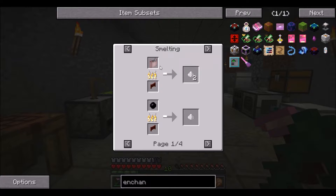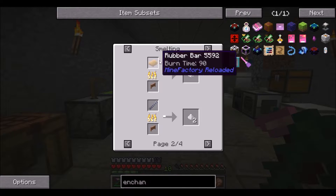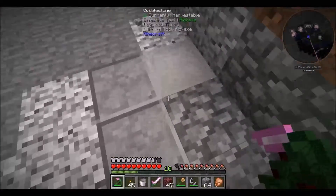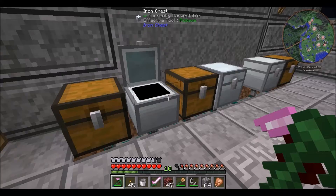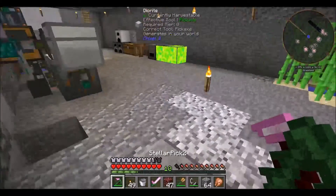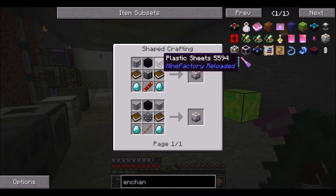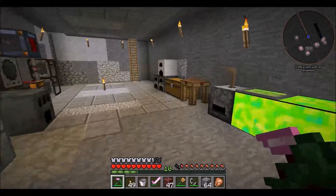First we're going to need some raw plastic, and you get that from smelting rubber bars, and you get rubber bars from smelting raw rubber. So we're going to need some of that rubber. Luckily I was out in the world and was able to snag a bit of that. Let's grab a bunch of this and smelt it up. For those plastic sheets we need four pieces of raw rubber, and we only need two of those, so four pieces will do. Let's get that smelted up.